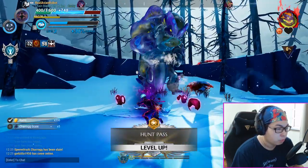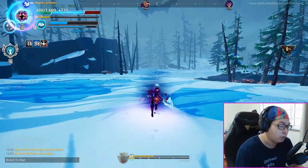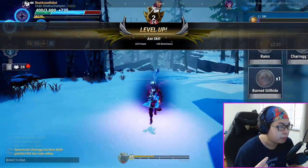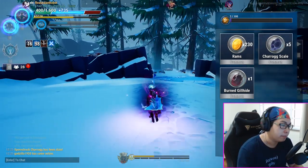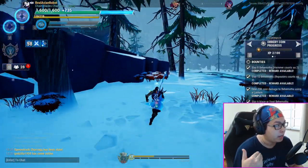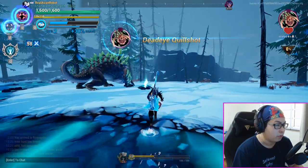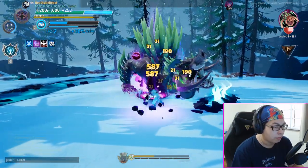We just ripped through a Charrog that was nine levels higher. Now at level two, the Quillshot dead ahead is eight levels higher. The entire build revolves around casting Revenant, maintaining your Predator bonus by dodging through attacks, and then bringing the hammer down on the enemy. I'm going to repeat that process right now and show you how it's done.